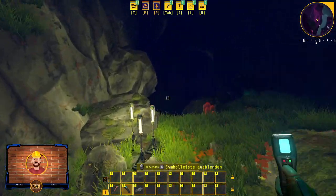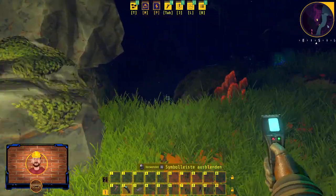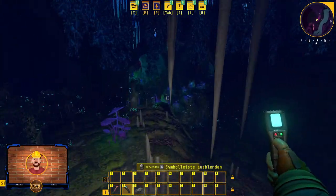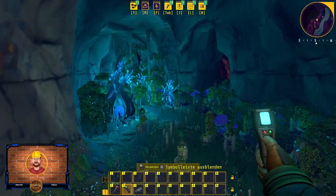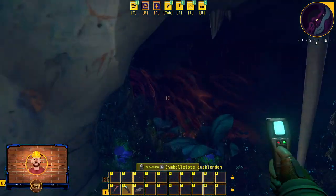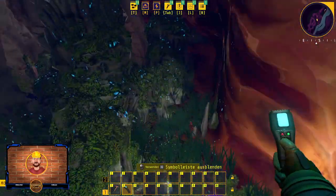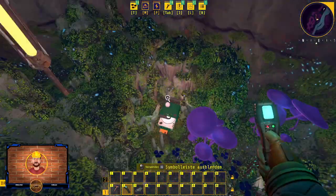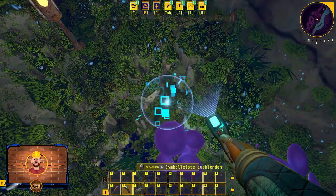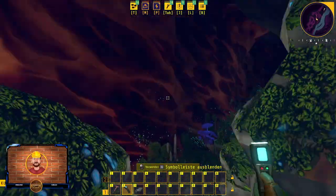Bis hier nach hinten in die Ecke – ich habe hier drei Lampen aufgestellt als Checkpoint. Als erstes gehen wir hier runter in die Höhle. Da seht ihr schon da hinten das Eisenvorkommen. Da gehen wir einmal entlang, bis hier hinten ganz in die Ecke. Da seht ihr schon das rote Licht, und da haben wir den ersten Blueprint: DRE Stromsparen 2, also für den Drescher.